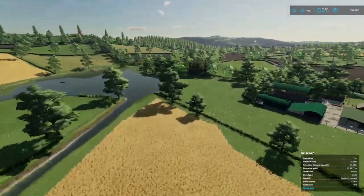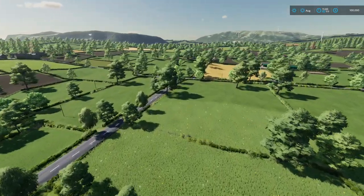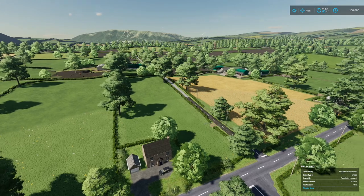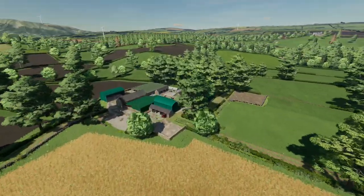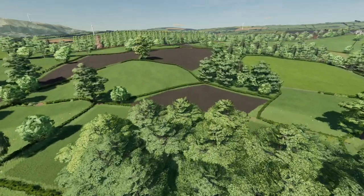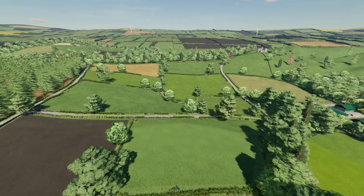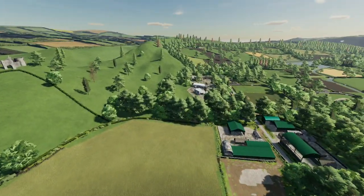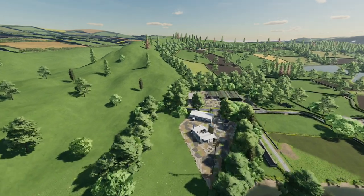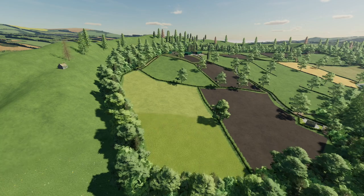All gates on the map are opened by default to allow access to the fields so you can go in and out and do contracts. You can close them once you purchase the land — very forward-thinking design. The open animal pastures on the map have placement markers to show the size when placing.